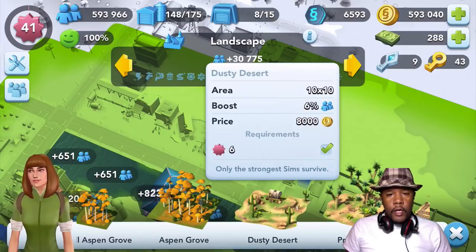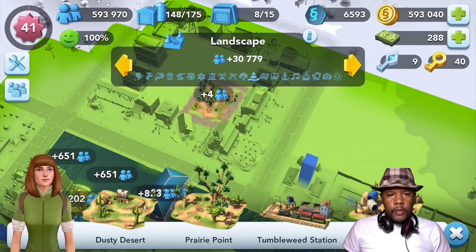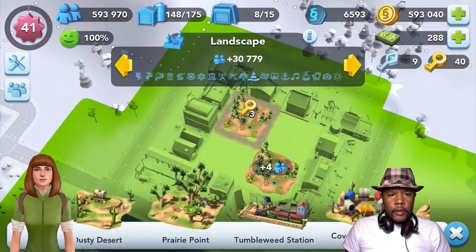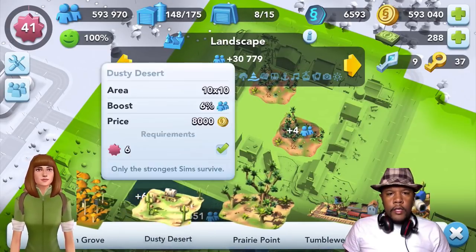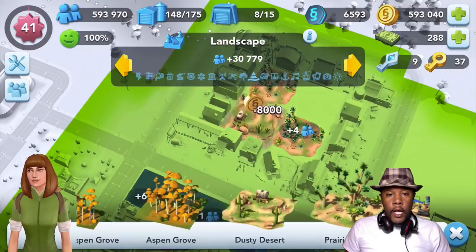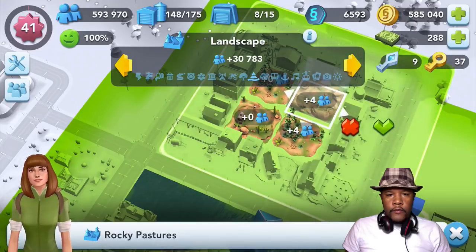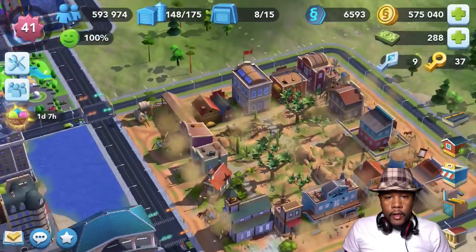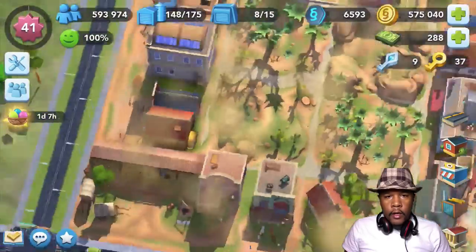The dusty desert is only 8,000 simoleons and the prairie point is only 3 keys, so I think we'll start out with some of those. I like the prairie point because of the trees and everything. We'll mix it up — put two of those, get a dusty desert with a dusty stagecoach. We're not spending a whole lot of resources. How about the rocky pastures for 10k simoleons — not bad. Whoa, this place is dusty! But I think that looks pretty good. It actually creates like a pathway there — kind of like a pathway.